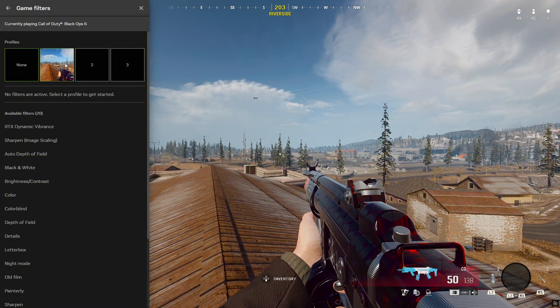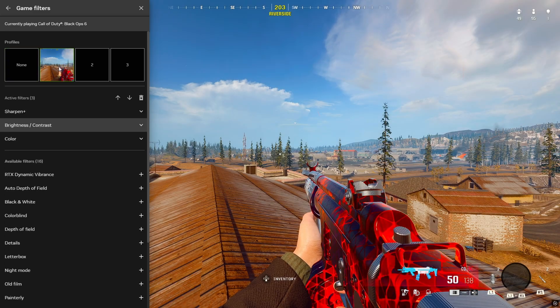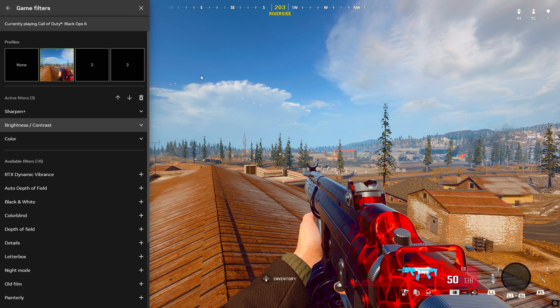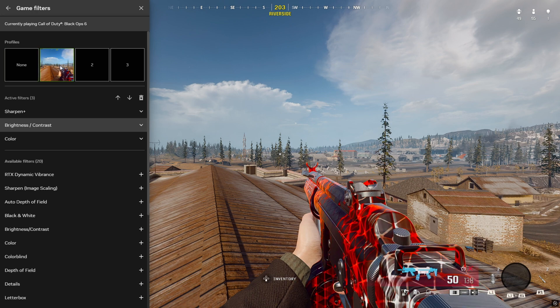Once you're in Game Filters, you're going to see three different profiles you can build. I already have one built, and I'll show you — it gives the game more color, makes it look bright, makes the game pop. It's just a better feel. You can see it's totally two different games.